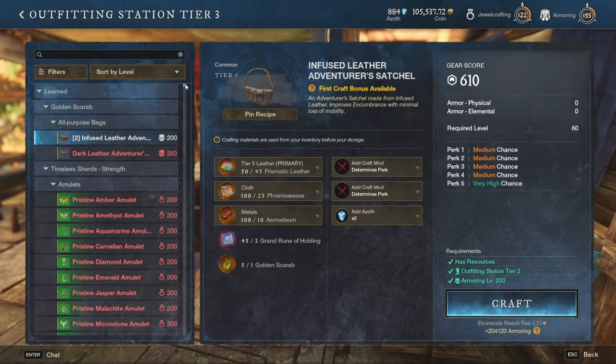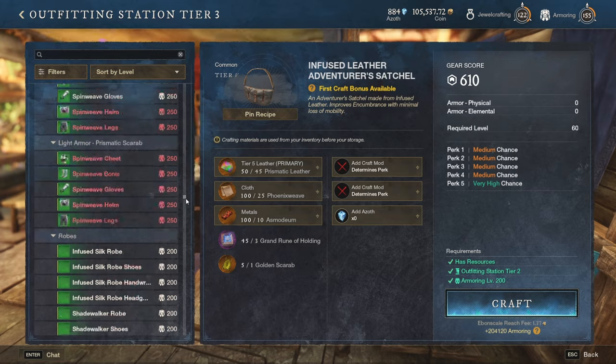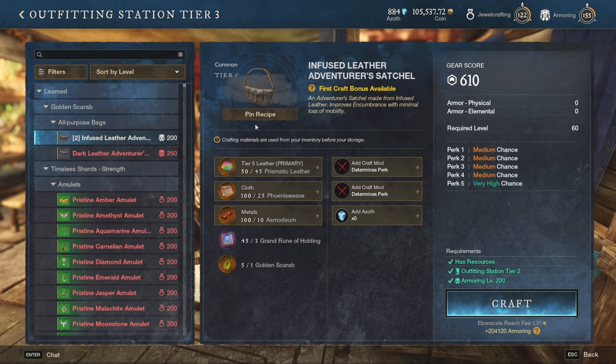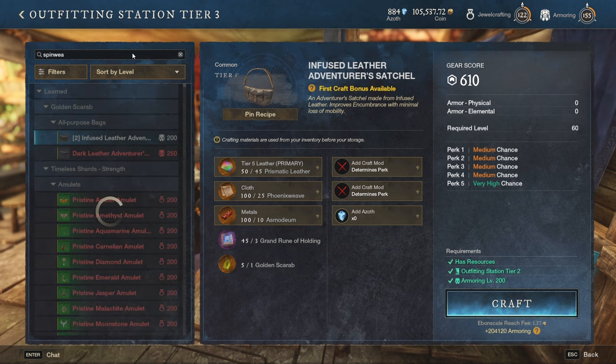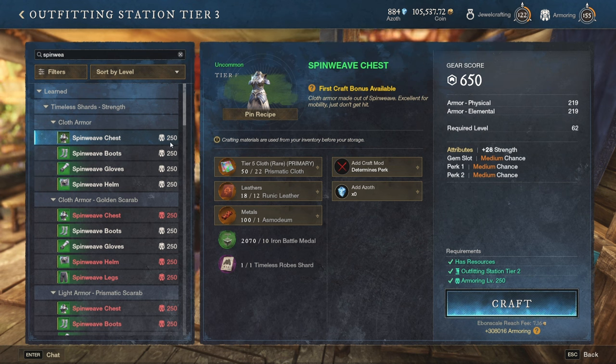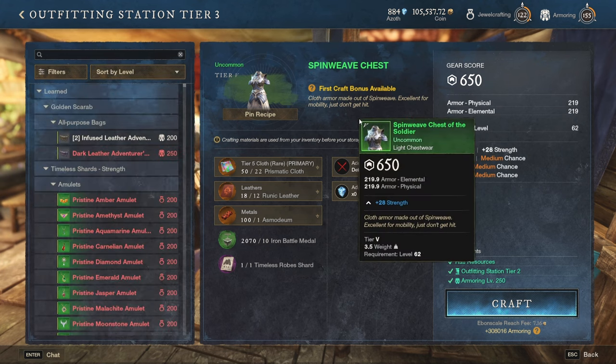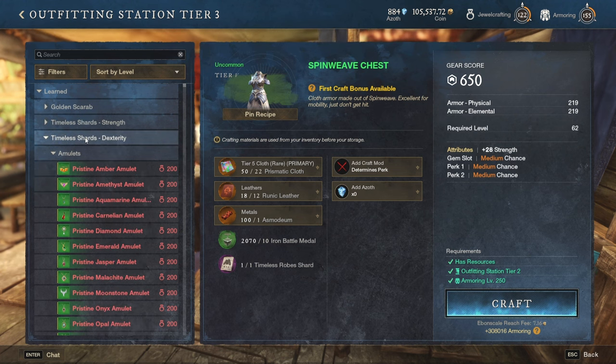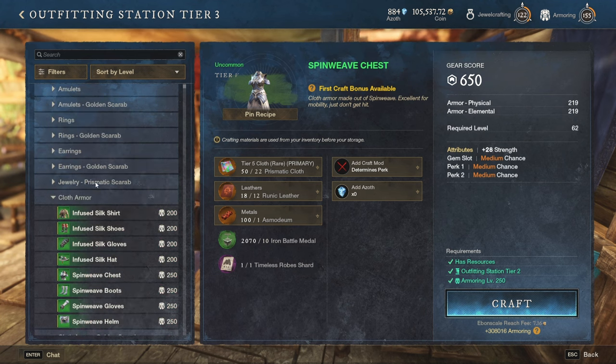Upon reaching the outfitting station in any city you will see that there are a lot of different possibilities for crafting — probably hundreds of recipes — but you will unlock all of them once you reach the maximum level, which is currently 250. The best way to navigate is with the search bar: you can type the name of the item, for example 'spin weave,' and find all light gear craftable at level 250. If you don't know the names, you can close the main bars down until you reach the timeless shard intelligence section, then go into subcategories to find the different armor pieces.